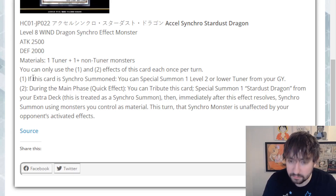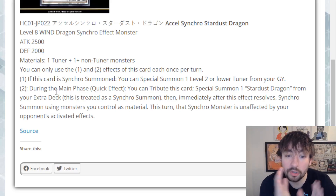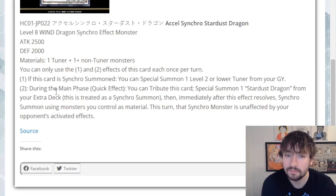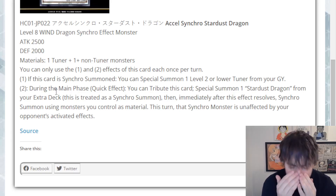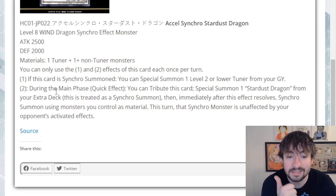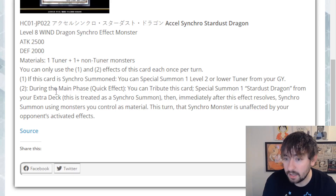This card has two once-per-turn effects. The first one reads: if this card is Synchro Summoned, you can special summon a level 2 or lower tuner from your graveyard. That's pretty good, especially considering Hauke Fibrax already by himself can get you into a Synchro 8 and a Herald of the Arclight, and if you play some of the higher ceiling stuff you can go even further. It doesn't even negate the tuner's effects — it just gets a Monster Reborn for it most of the time.